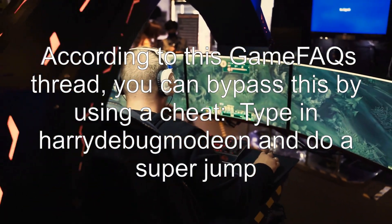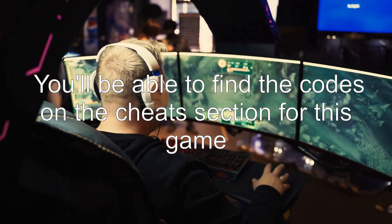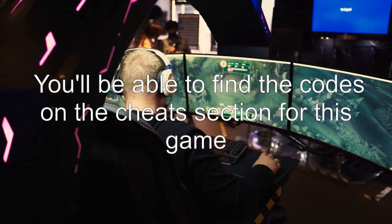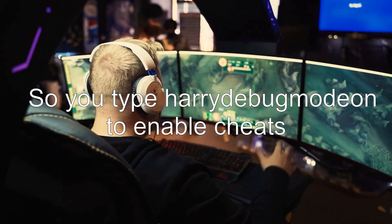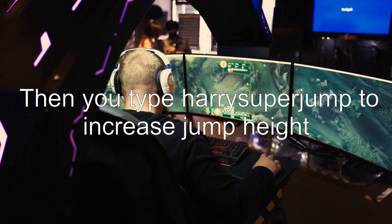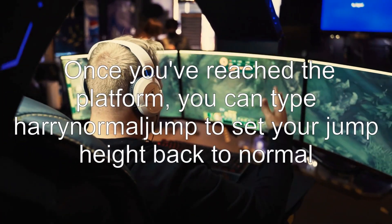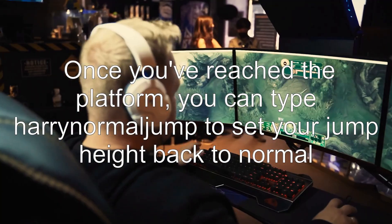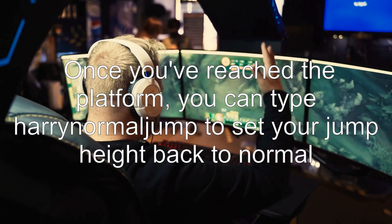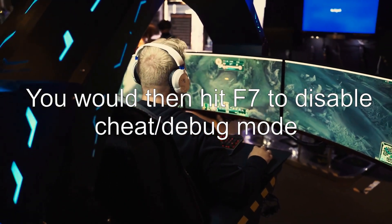Type in 'harrydebugmodian' to enable cheats, then type 'harry super jump' to increase jump height. Once you've reached the platform, you can type 'harry normal jump' to set your jump height back to normal. You would then hit F7 to disable cheat debug mode. You'll be able to find the codes in the cheats section for this game.